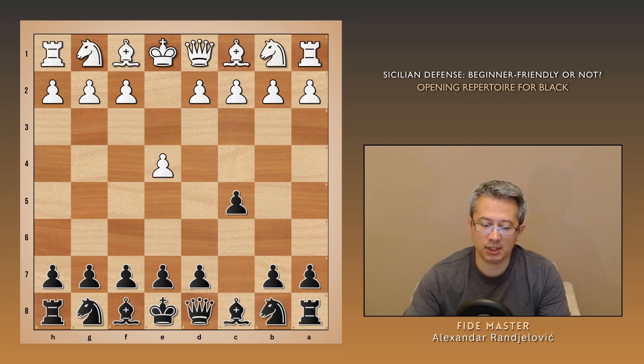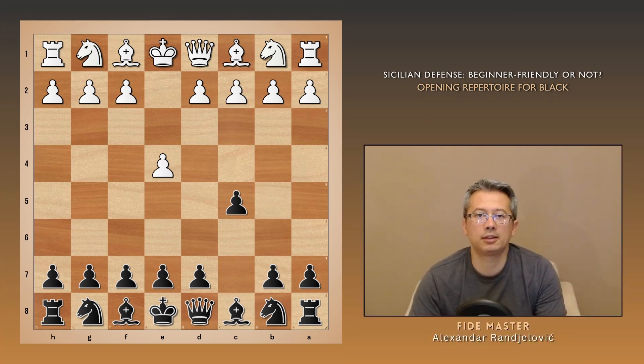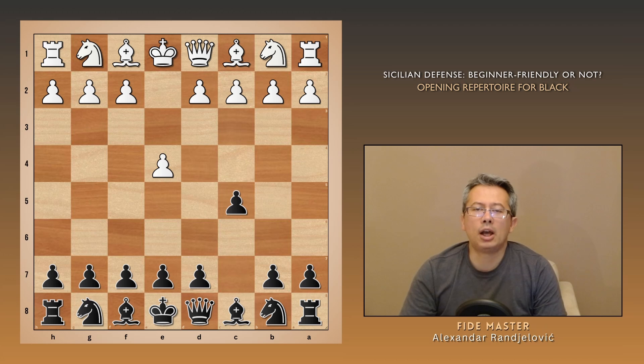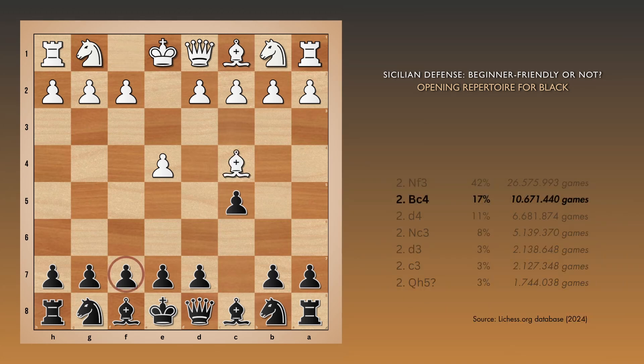To see how beginners handle the Sicilian, we can look at the Lee Chess Players database with millions of beginner games. The most common move after c5 is Nf3, a natural developing move. We will get back to it, but let's check out some of the other moves white tries. The second most common move among beginners is Bc4, aiming to attack f7 and deliver a quick checkmate.